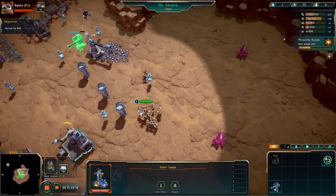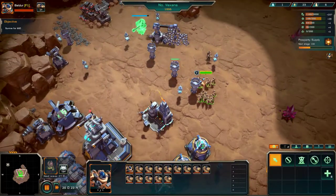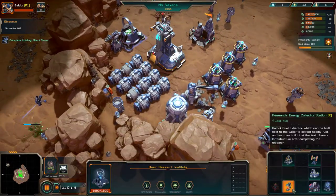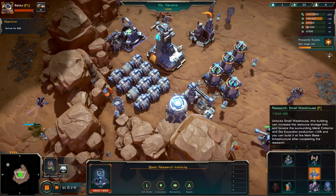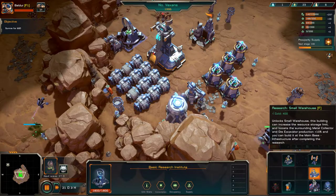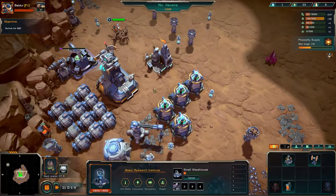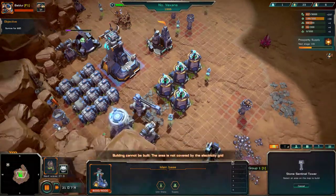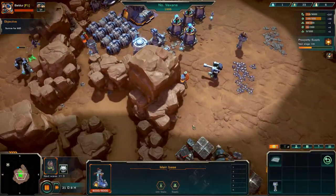Out of my way! Money, money, money — we've got some money now so we should probably build some more things. We haven't got any water. A small warehouse — increases resources storage or excavation by 10%, and boosts surrounding metal collectors. We'll get a medic. We still haven't got any fuel. For fuck's sake. I suppose we need to expand over this way. You can't be too cautious — we've got to be bold.